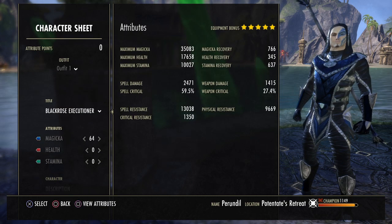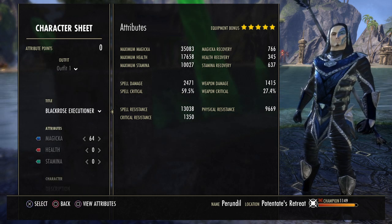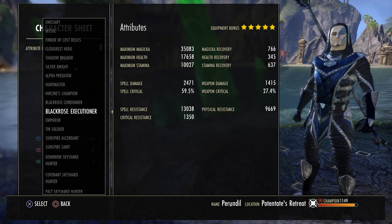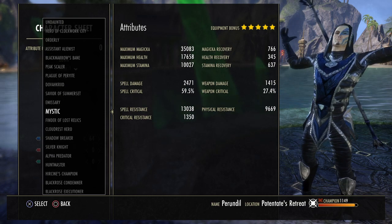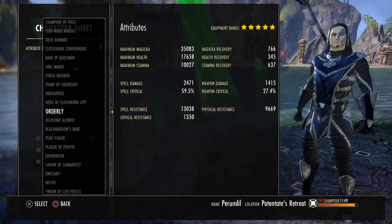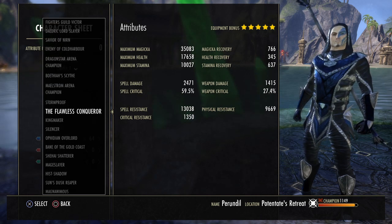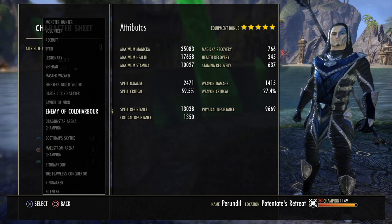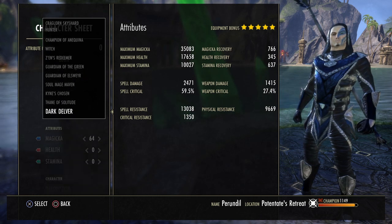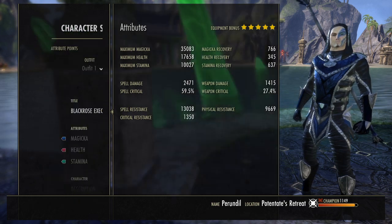To prove my point with this build — because you might say maybe this guy is just telling me a whole bunch of nonsense — here's the list of my achievements: Black Rose Executioner, First Scenes Champion, Hunt Master, Alpha Predator, Silver Knight, Flawless Conqueror for Maelstrom Arena, Dragon Star Arena Champion, even got the Guardian of the Green in here — that's a hard mode no-death speed run. So I hope this sort of proves my point.